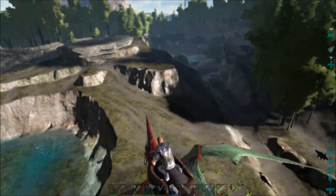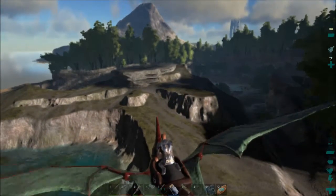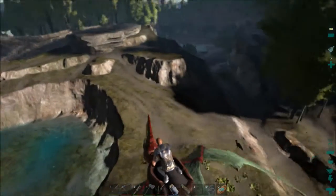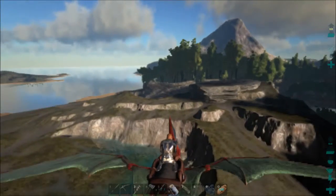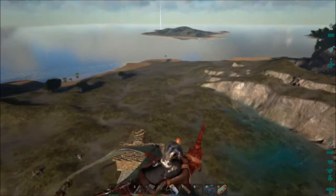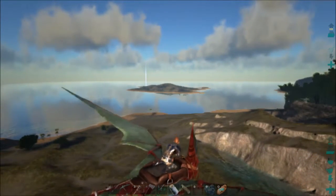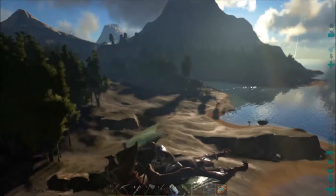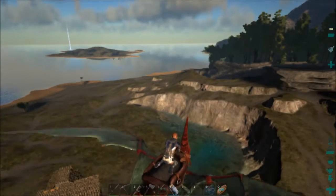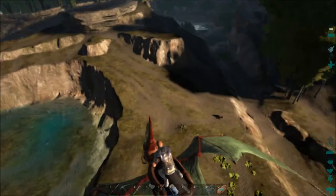Hey guys, it's Nathan and I'm back here on my Ark world. I'm kind of undecided as to what to do here. Ever since I first cleared these trees off of this ridge, they have not come back — and the same with all of the area around the base on the beach, over there by the North Island, as well as along this beach and pretty much anywhere that I cut trees, they don't grow back.